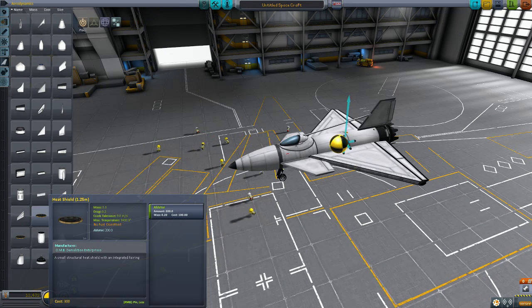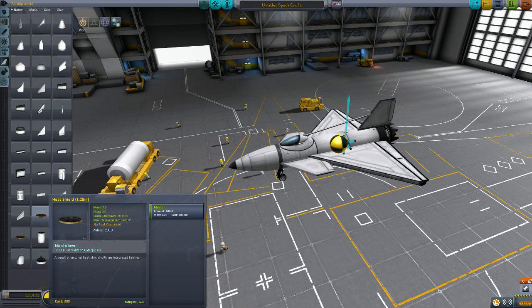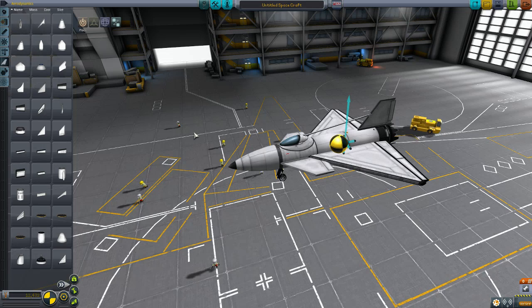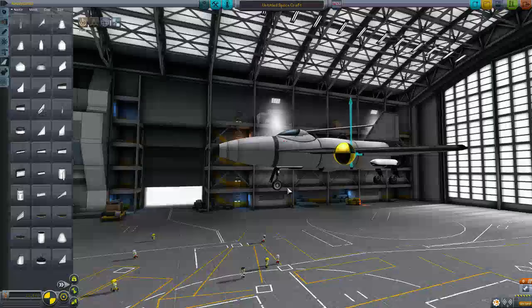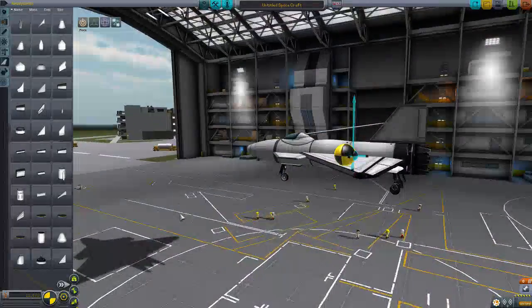Hey guys, sorry up here, and welcome back to KSP. Somebody asked in my last video for a tutorial on how to make a plane, so I said okay. I made it before, but for some reason the video cut off too soon, so I had to redo it again. It's a little bit later than I was planning to put it up, but here we go.